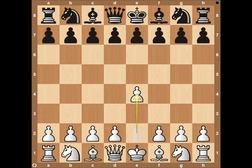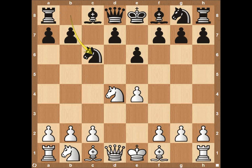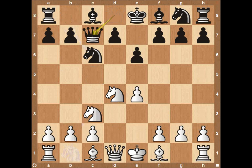Magnus Carlsen starts with pawn to e4 — makes me all warm and fuzzy. Very aggressive opening from Magnus. Black responds with pawn to c5, the Sicilian Defense, knight to f3 — very common moves from both sides. After the exchange we see the Taimanov variation: pawn to e6 and then knight to c6. Knight to c3, queen to c7 — normal moves in the Taimanov.